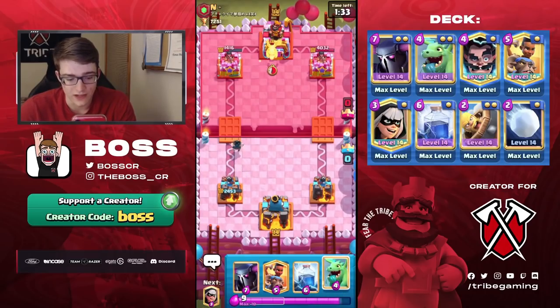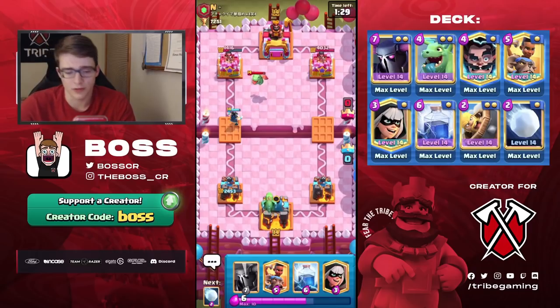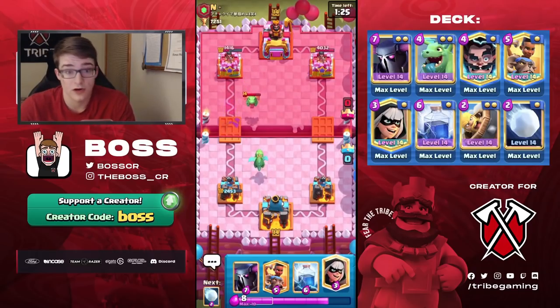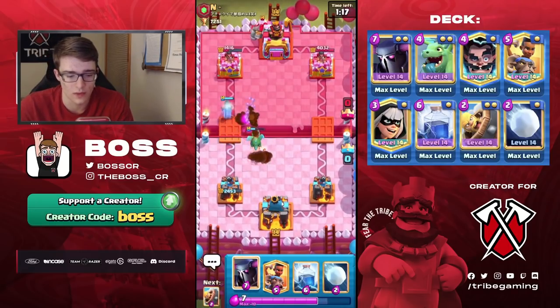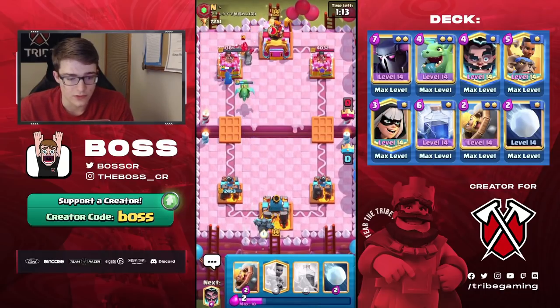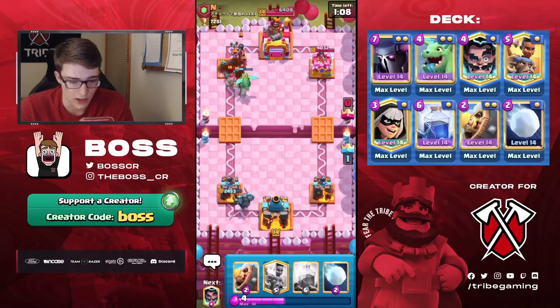We're up Elixir, so that's the only reason I cycled my E-Wiz in the back — otherwise I wouldn't have done that, I would have probably waited for him. But at this point we're kind of putting the pressure on, and Pekka does a really good job of pressuring in single Elixir. We can Bandit here because he doesn't have his Skarmy in cycle, so he's likely gonna have to either ignore the Bandit — and yeah, there you go, he does ignore the Bandit — so it's also gonna help deal some damage to the Golem, which is obviously great as well.